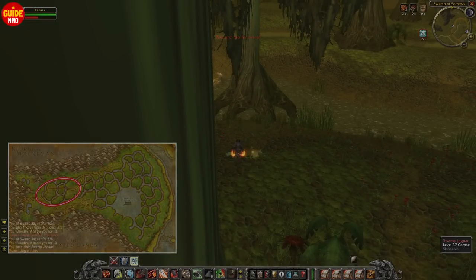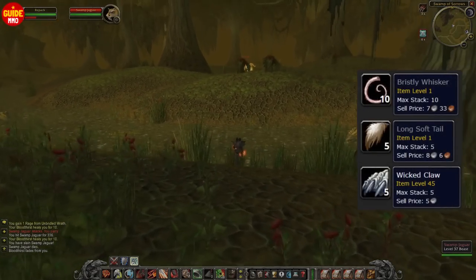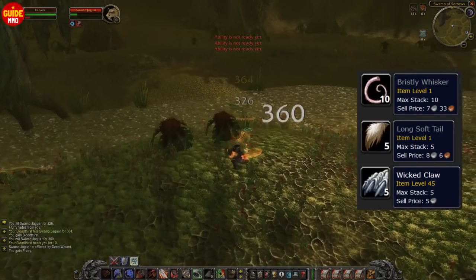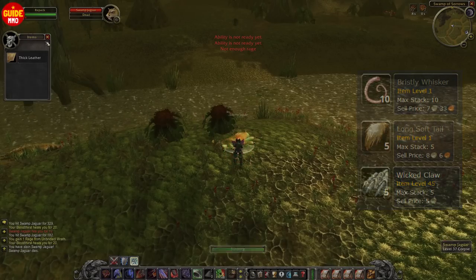In Swamp of Sorrows, you can find these Swamp Jaguars and they drop three different items that vendor for a higher amount. It also benefits you a lot if you have decided to level up skinning. The leather I vendor usually grants me around 3-4 gold for every single run I do here.